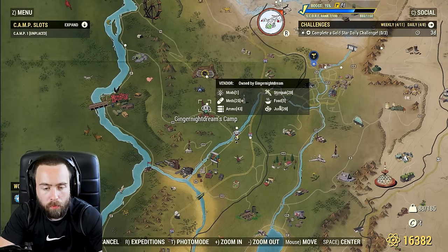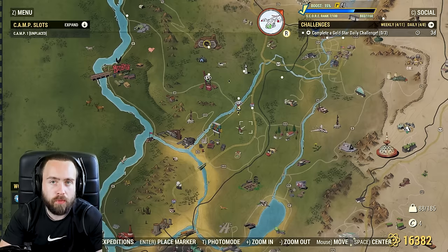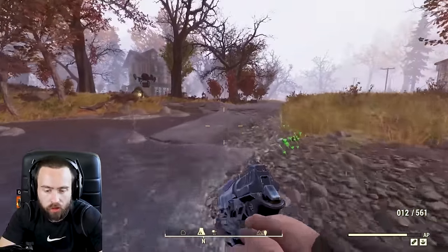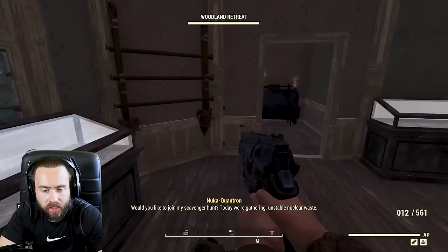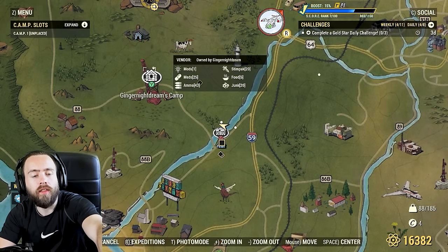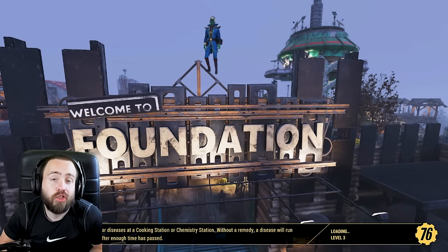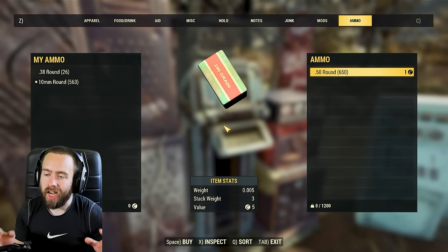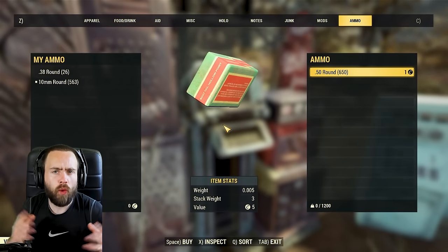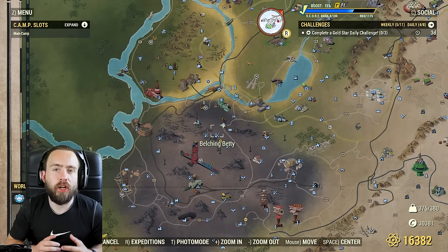Pull up your map and look for player camp icons. It does cost caps to fast travel, though there's a perk that reduces that cost. Look for the green V icon - that indicates a player has a vendor. I fast traveled for one cap and found someone selling ammo for one cap each. Sometimes players even give it away for free because they just want the inventory space and want to be a nice dweller.